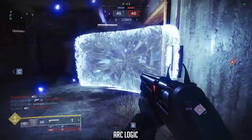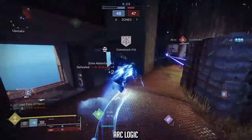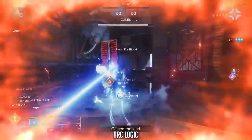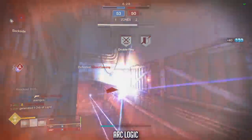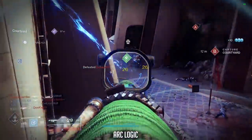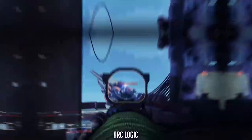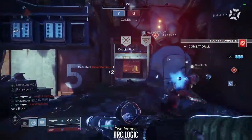Speaking of the final column on the Arc Logic, you have the choice of Rampage to increase damage temporarily by stacking up to three times, Tap the Trigger to intrinsically boost stability and accuracy on your initial trigger pull, or Rangefinder which increases effective range and improves zoom magnification — quite beneficial given the short-range sight. So although this weapon has lower stats in the key areas, the right perk combination can easily boost those to make it a solid weapon inside the Crucible.